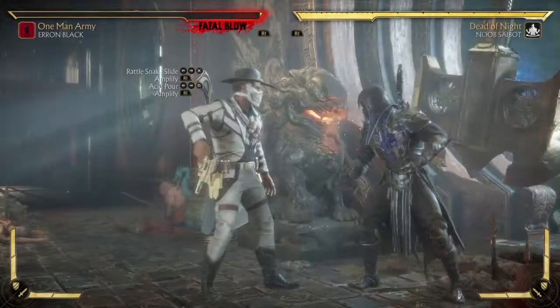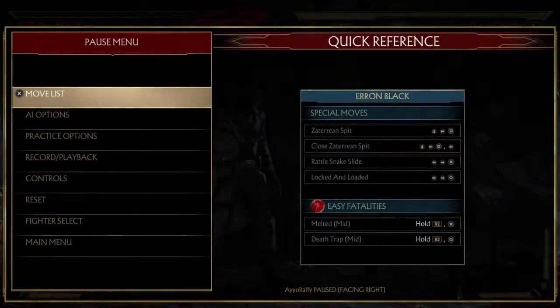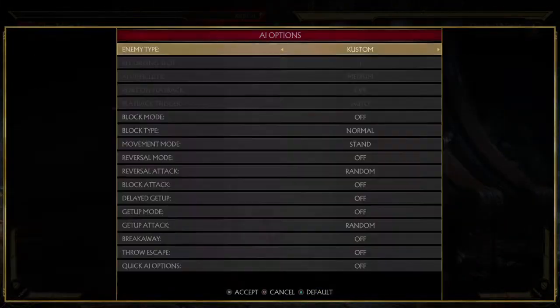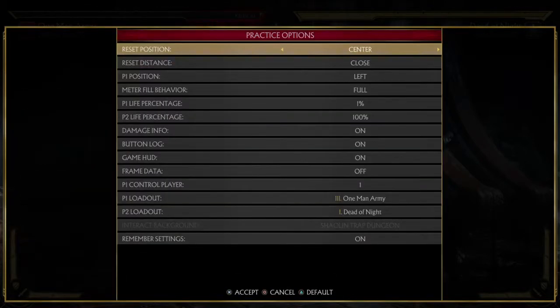You can't chain anything else after that because the recovery is just gonna be way too long. Just simple and easy — just that. That does over 100 damage. The key to this is, for the acid pour crushing blow to trigger, the opponent must be standing inside of the spit. That's what we're gonna do — when we amplify the snake slide, he's gonna throw the spit onto the ground, and then we hit the acid pour into that.